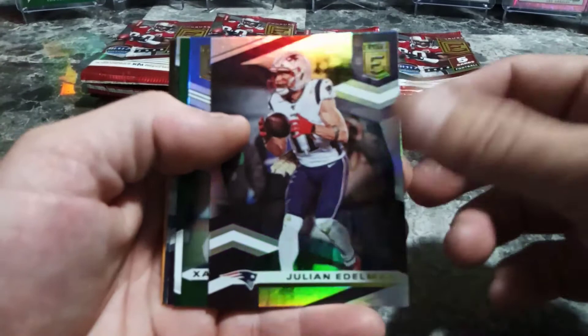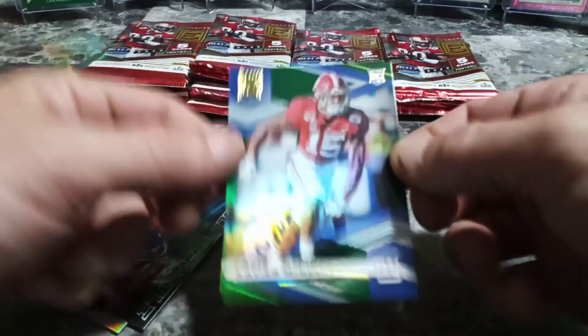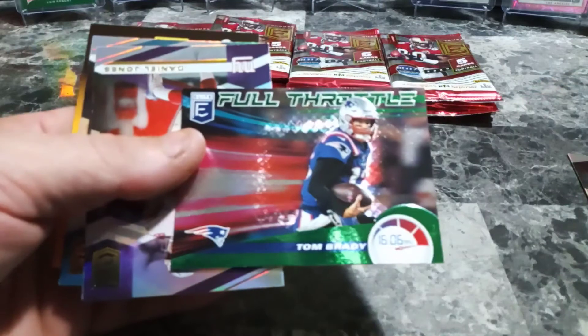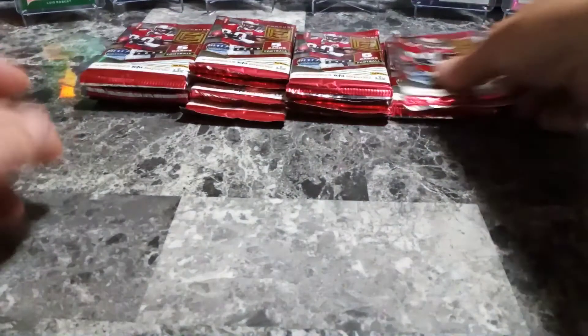We got Julian Edelman, nice. Xavier McKinney base card, nice - I pulled his auto in my last video, that was awesome. Oh very nice, Tom Brady Full Throttle - very nice card, going with my Brady collection. Daniel Jones and Ryan Fitzpatrick. Not a bad first pack.